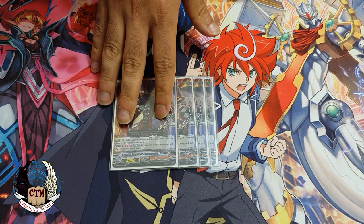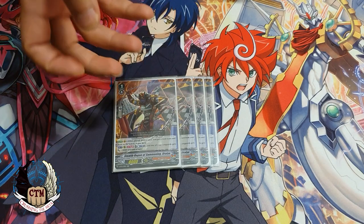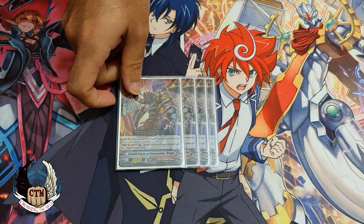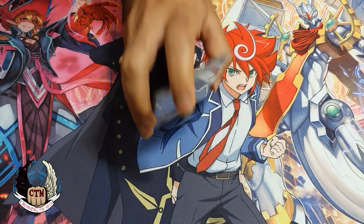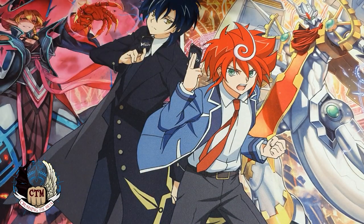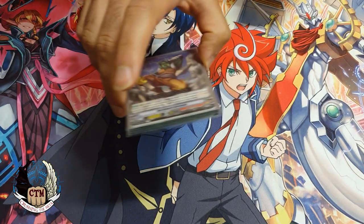Another good thing about the grade one searcher is riding into it — this is the one and only ride target you want to go to, because it draws you a card and then you put a card from your hand to the bottom of your deck. Putting a card to the bottom of the deck is so much better than just putting it in the drop zone, which means you can recycle your arresters and the grade threes you don't want in your hand.